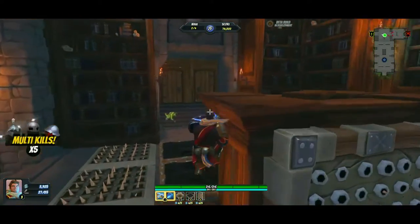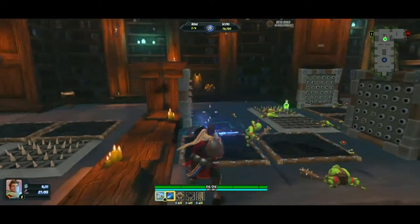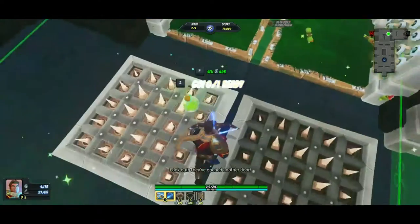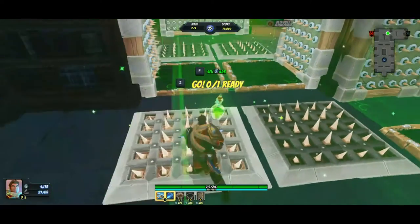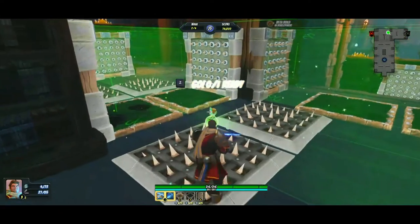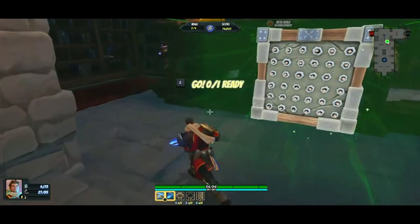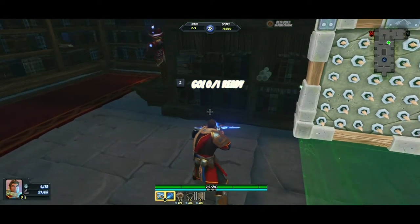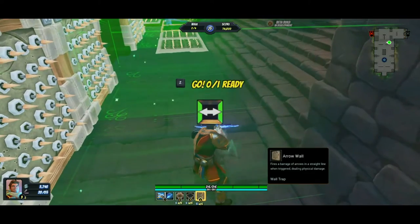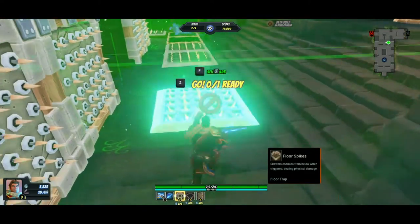They haven't busted through this door yet, so I don't get how they're supposed to get through that door or if they're supposed to or not. See, like these things on the ground — is this for my health? Since I have full health I can't pick it up or do anything, I think. I don't want to sound like a noob, but like I said I'm just brand new to it and I need absolutely all the help I can get.